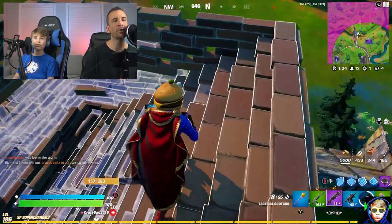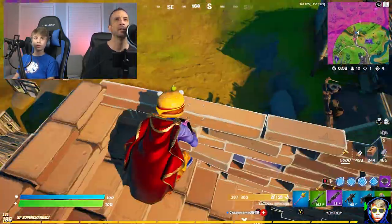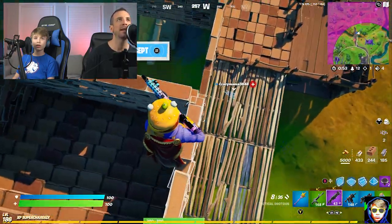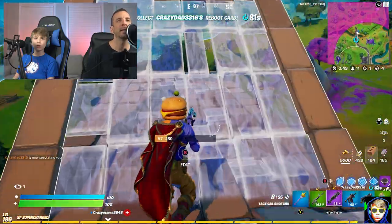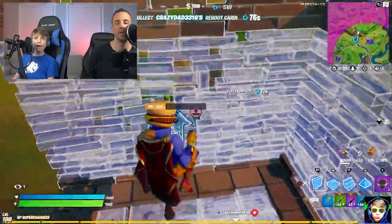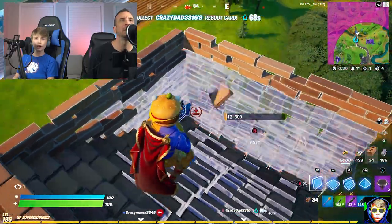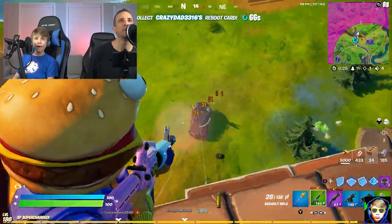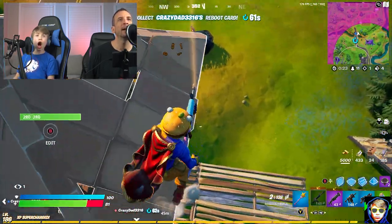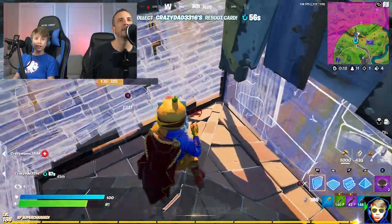Crazy Mama is down. The Bugs is our last hope — see what the Bugs got. Can the Bugs do it by himself and come save us, or actually just win it by himself while we're all down? See if he can win it before our reboot card even gives out. Bugs is going for the car, he's taking out the car. This one thing saved me.